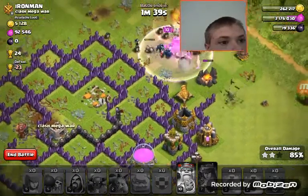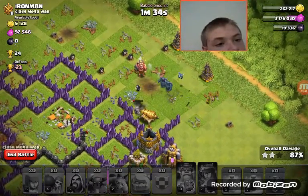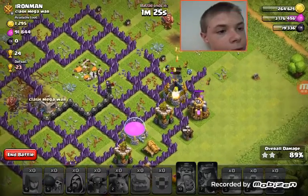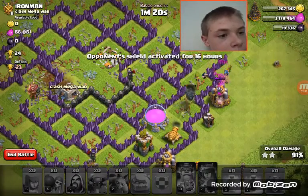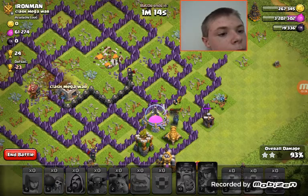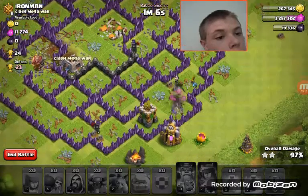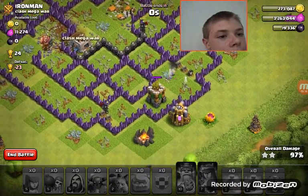All right, all right, all right. Wait — I've got PEKKAs still alive. PEKKAs — whatever you want to call them — I've got two left. Get in there, get that elixir, and you're good. Come on. Don't die in there. You two need to get that and that. PEKKAs, go in and get the loot. There you go. Oh boy. Oh dang it — I'm not going to get that 11,000 elixir, but oh well.